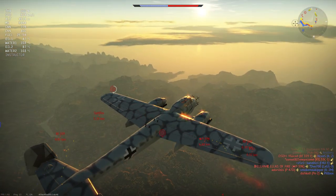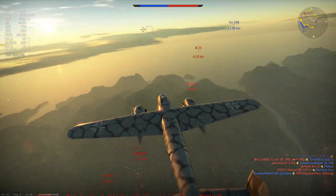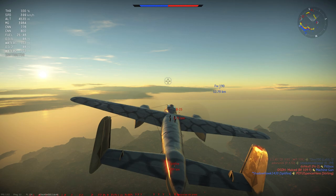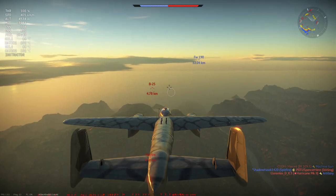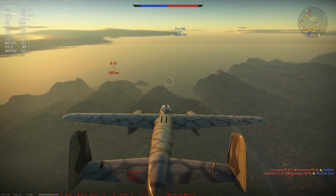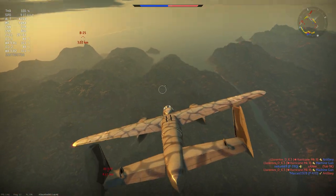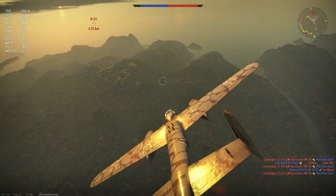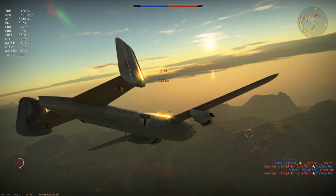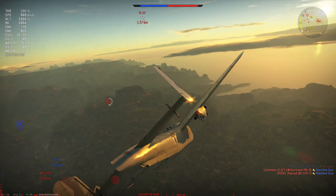Here a B-25 has just spawned in on the enemy team and seems to want to level bomb as they're not diving immediately. We could just dive towards them and attack with our frontal guns, but this is a point where we can demonstrate the power of the Schräge Musik modification. With our guns pointing 70 degrees upwards, we need to come in underneath the B-25. We're diving off the B-25's approach angle to not give away our intended approach — if anything, we're making ourselves look like a bomber right now.